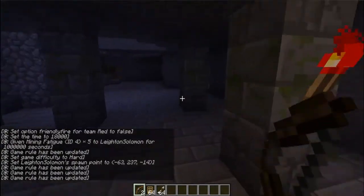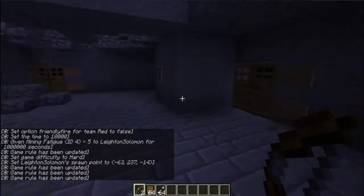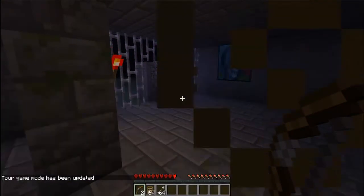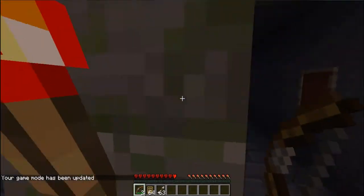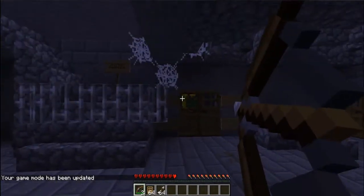So here's Nacht der Untoten, the first floor obviously. It looks alright, and there are the zombies. I've got to set myself to Survival, because I was in Creative. There you can see they try to break down the doors.